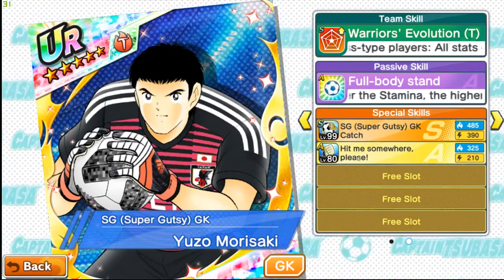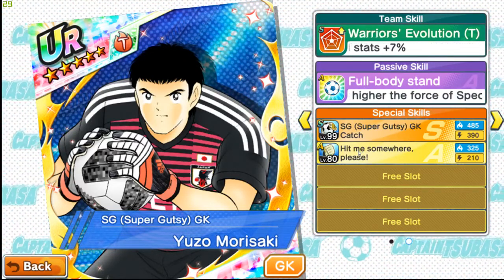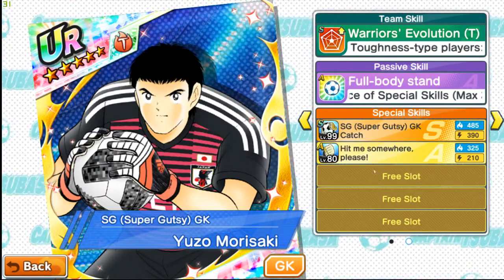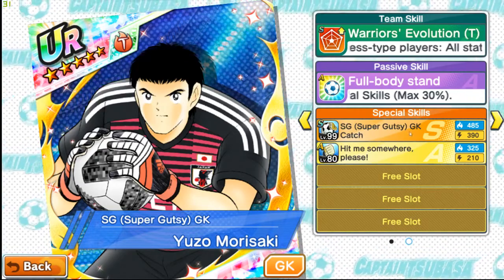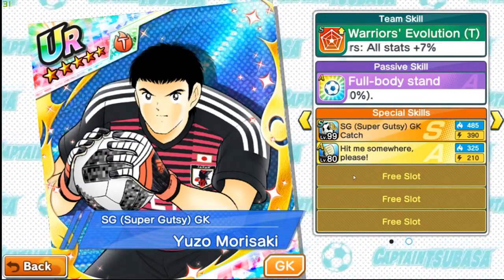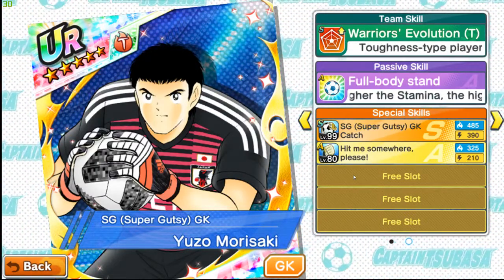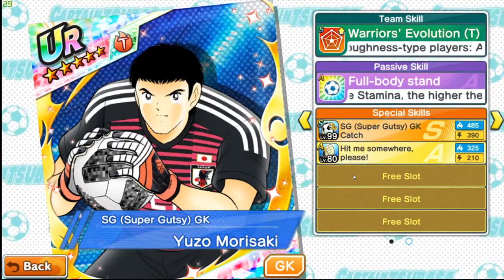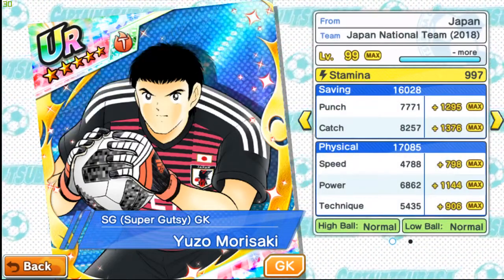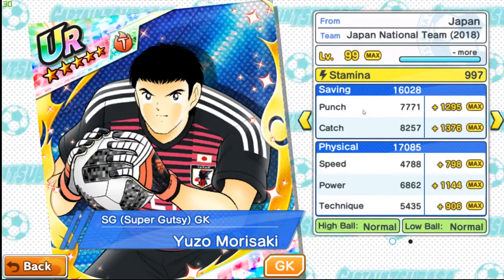You can evolve it, it's easy. SR units give it a lot since the beginning of the game. You don't need to put the S punch on him. What you wanna do — there is an SGK catch. You can collect from the blue one if you have a blue goalkeeper and Morisaki is not your main goalkeeper. Otherwise you have the super catch. Look at those stats — I said it would be over 7000 in punch, and that's the case.